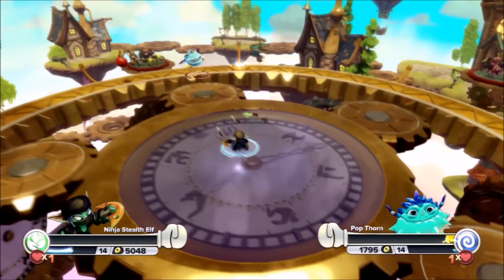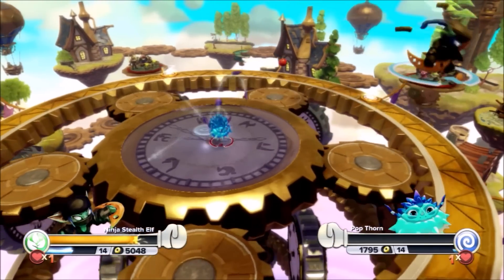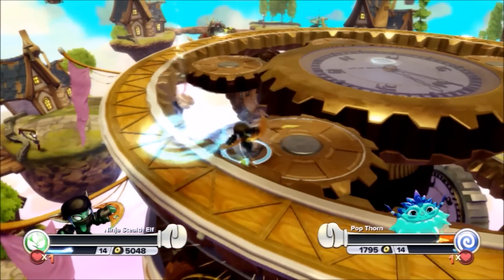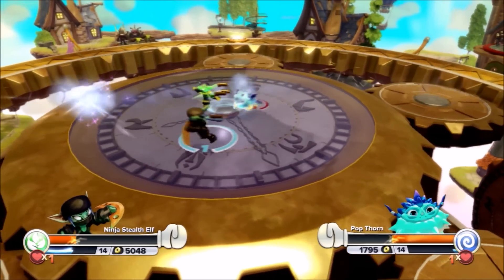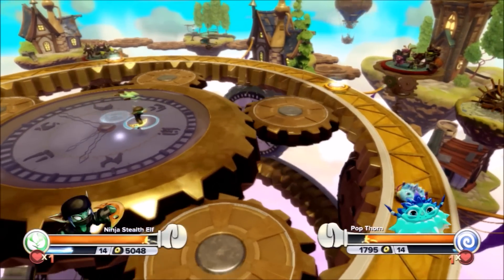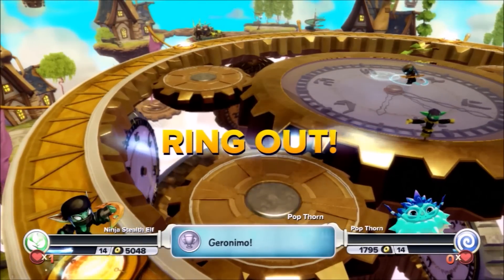Beautiful landing from Ninja Stealth Elf! This is for honor right now — one of these two will be going after the Crash Dash or the Crash Smash Trophy! I'm so into this I can barely talk! Ninja Stealth Elf — back and forth! Popthorn nice landing — Popthorn running away, trying to use that to his advantage. These two are still pretty fresh in this fight. What an intense final — I have no clue who's going to win! Popthorn going around — looks like he's gonna go for that bomb — Popthorn walked off the edge! Are you kidding me?!